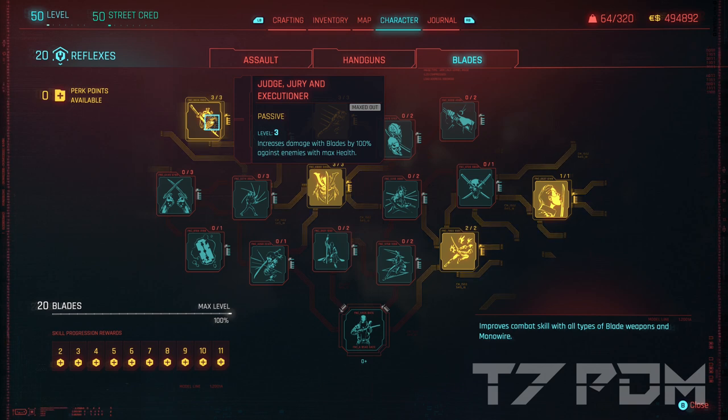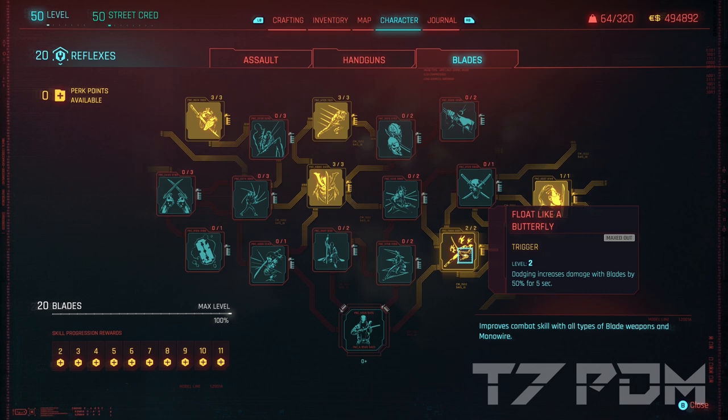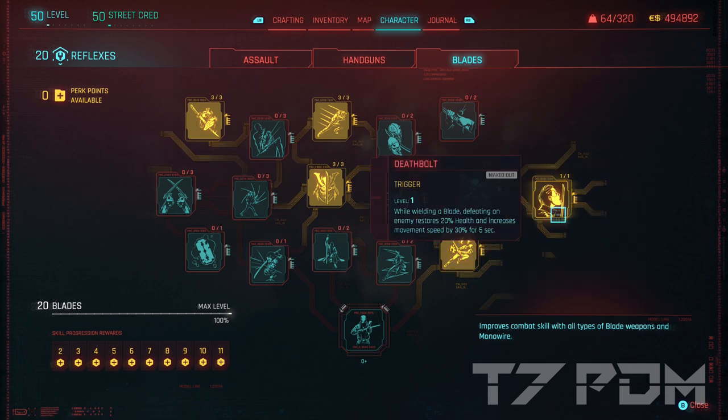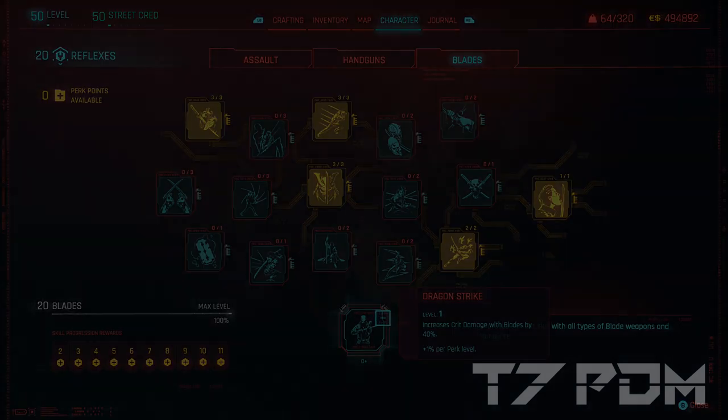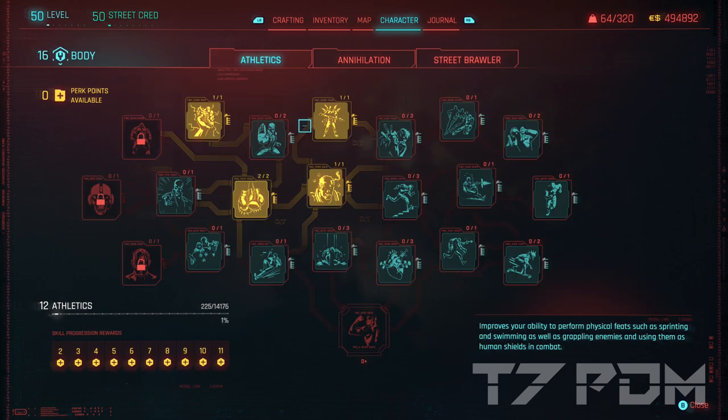These two perks will by far give you the most damage for all your blades. And don't forget to get Death Bolt, because that perk will literally keep you alive forever, thanks to 20% health whenever you make a kill, which stacks beautifully with the 10% heal on kill. The Dragon Strike should be activated automatically as soon as you reach Blades level 20, so you don't have to invest a point. Under Body, you should get the usual Capacity increase, Health Regeneration, and then definitely get the 20% increased melee damage from Steel and Chrome, because that will also affect your Blade damage. And don't forget to get Invincible for another 15% health.